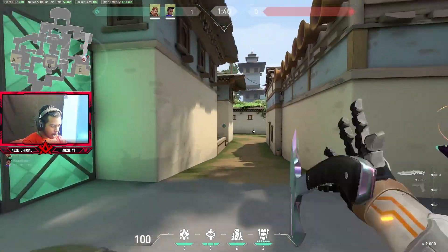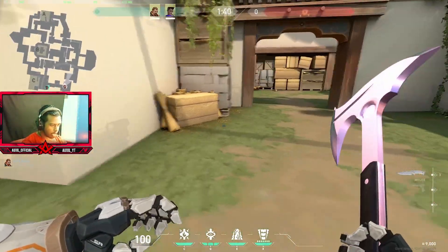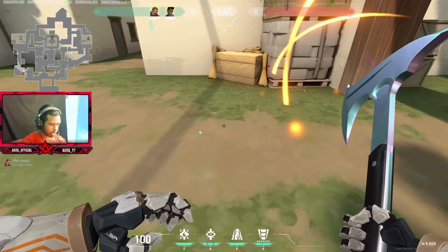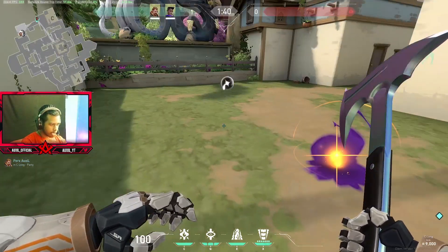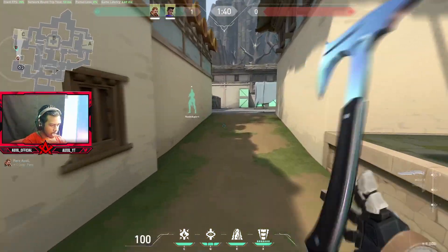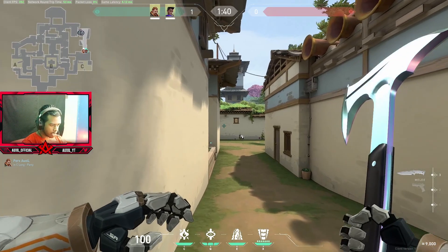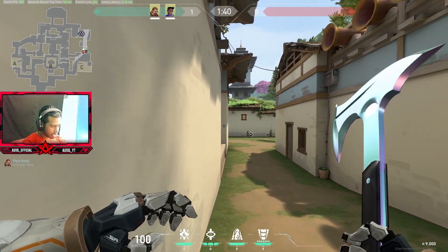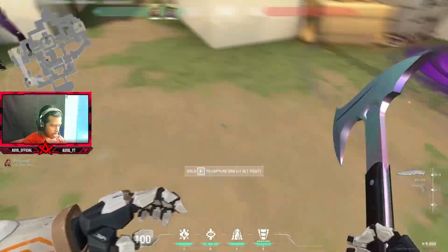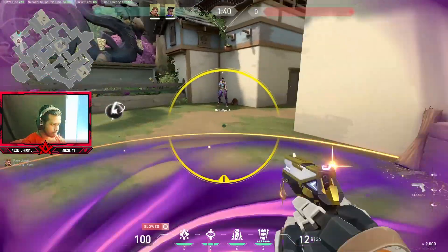Now let's talk about how to push in Seaside. Astra needs to have two stars placed here — one star is a brick star here and another brick star here. One will be used to concuss and the other will be used for the pull-in. Astra will be with you pushing; if there's a Jett it's even better. So you come in, concuss, and blast while also pulling enemies in.